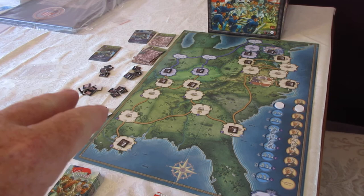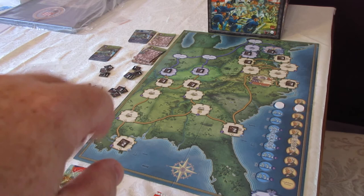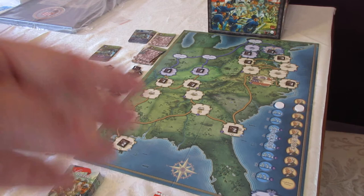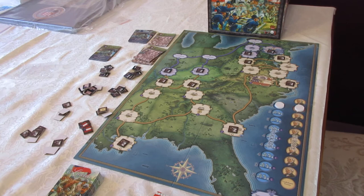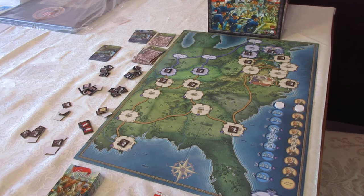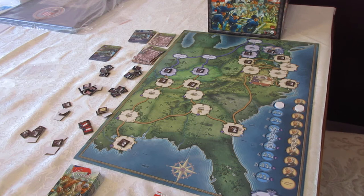We start with armies on the side — those will be added into the game later, along with forts. Up here you can see deck one. When players have run through all the cards in their initial draw deck, if the Union player does not have two victory points, the Confederate player wins and the game is over. If the Union has two or more victory points, he shuffles these cards into his hand and that becomes his new draw deck. The Confederates simply reshuffle their deck with no additional victory check. When the Union goes through his draw deck again, if he has five or more victory points the game continues and he adds in these cards and reshuffles. If he has four victory points or less, the Confederate player wins and the game ends.